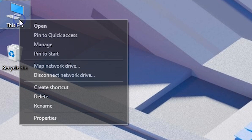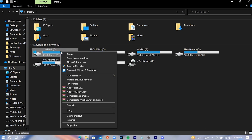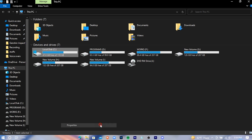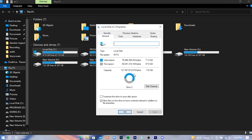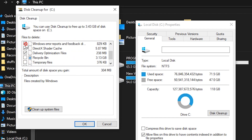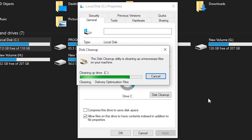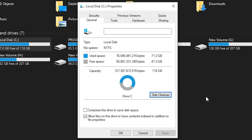Open up My PC, right-click on your Windows drive, go to Properties, check those options, and press OK to run the disk cleanup.